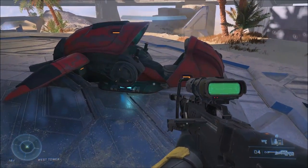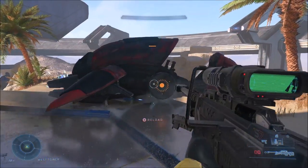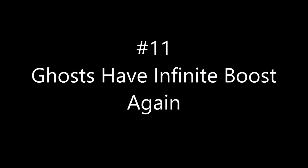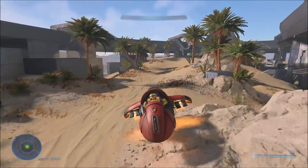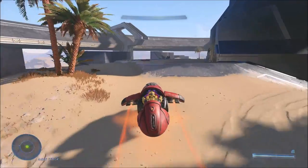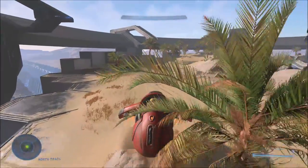In quite a few Halo games, you can shoot the gas tank of a Ghost to blow it up instantly, but in Halo Infinite the side tank is no longer a weak spot — it's just as powerful as any other part. However, one thing that has come back is that Ghosts once again have infinite boost. Starting with Halo Reach, Ghosts had limited boost which always annoyed me, especially in campaign, but now infinite boost is back.